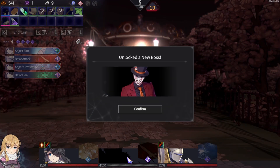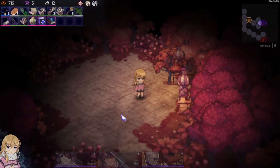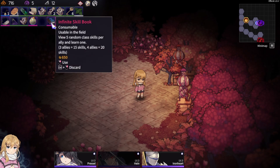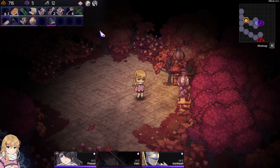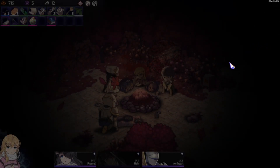I'm really sorry Heine — it kind of seems like you always somehow end up dying. Every time. I just can't keep my Heidel alive. I need to get rid of that skill — it's handy but also kind of deadly for him. We got some tea or coffee — not entirely sure. During battle, deal 40 damage to all enemies when Blackfork arrives. Interesting. Infinite skill book, usable in the field: view five random skill classes per ally and learn one. Three allies equals 15 skills, four allies equals 20 skills, but I can only pick one. Can I beat the other one? Probably not. I should probably just take my win and leave — because Heine is not in a good condition right now. Poor Heine.